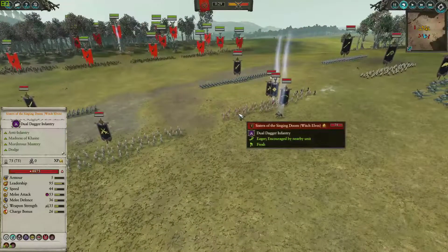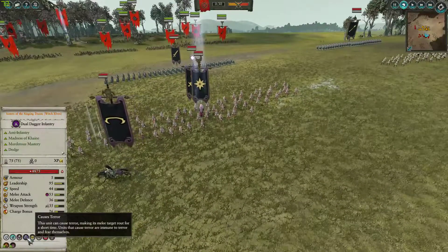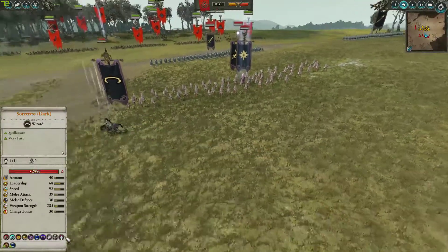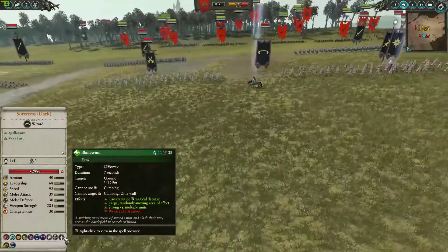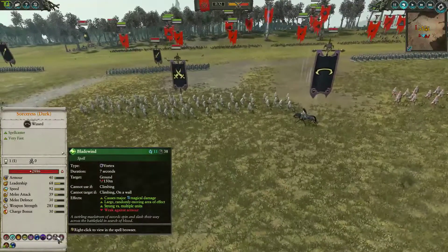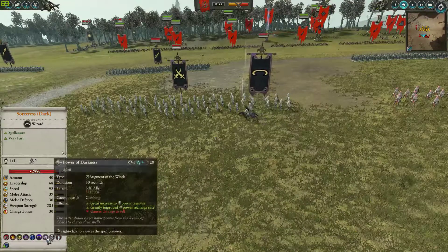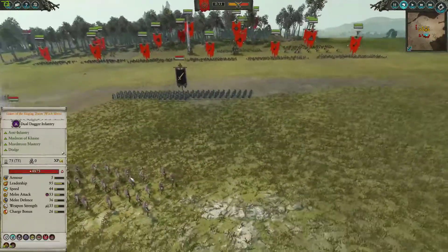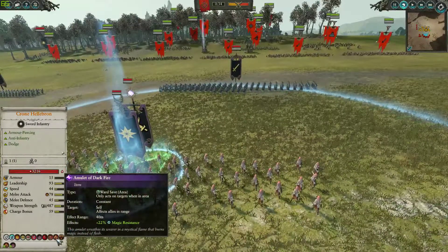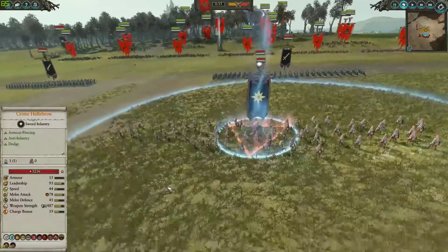One unit is Sisters of Singing Doom which causes terror. For his magic he chose Dark — always a good choice. He's got Blade Wind because he expected huge blobs of infantry, and against lightly armored targets this thing does a lot of damage, so Falcon thought right there. He also got Word of Pain and the Power of Darkness for extra magic. For his leadership he's got Cron Hellebron with the Gaze of Cain, the Amulet of Darkfire to reduce magic attacks, and the Cursed Blade which does damage to all nearby enemies.